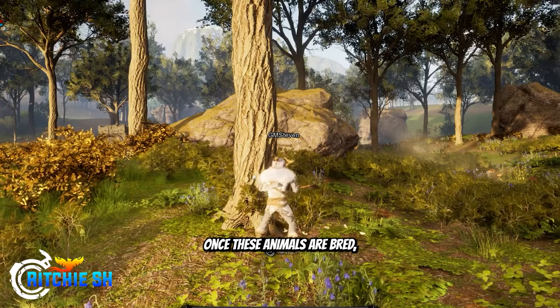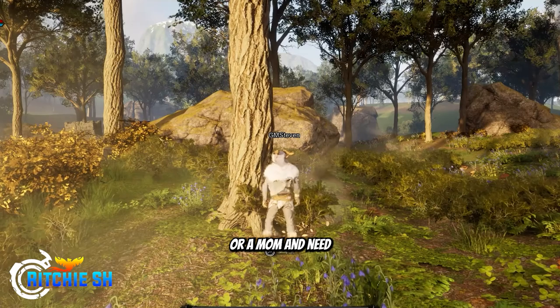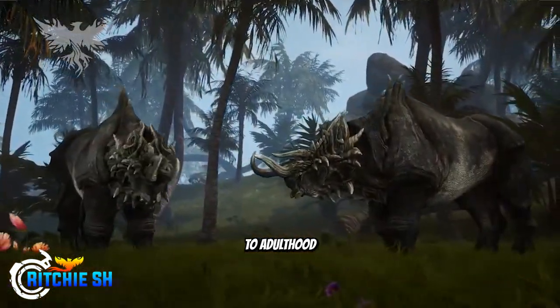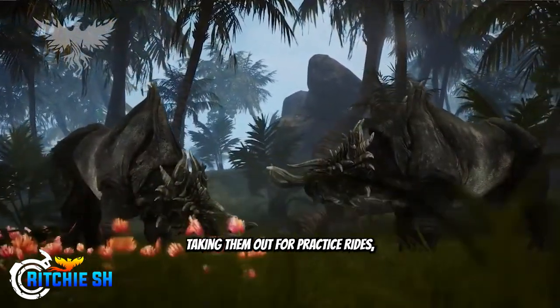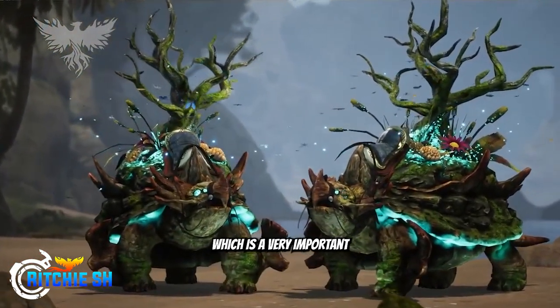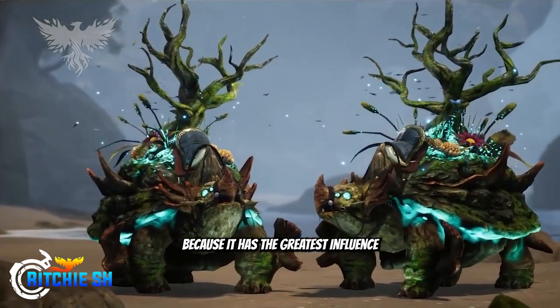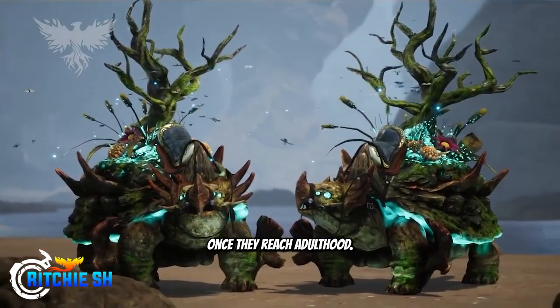Once these animals are bred, it's not all over yet, because you are now a parent and need to take care of these younglings or eggs and raise them to adulthood to be the best mount they can be. This can be done by feeding the creatures, cleaning them, taking them out for practice rides, training them to fight monsters, and so on — which is a very important part of the process because it has the greatest influence on the quality of stats and abilities of the creature once they reach adulthood.